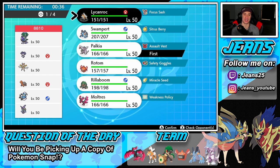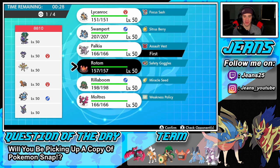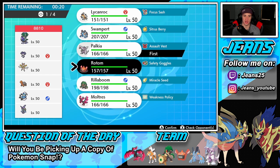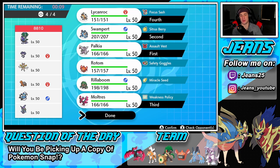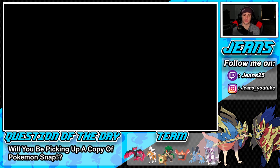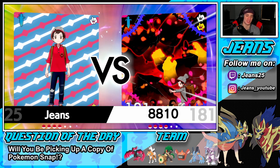Trying to think what we can do — it's just such a strong combo against this team. We do have Safety Goggles and Assault Vest so I'm bringing Palkia. I can't lead Lycanroc in case he leads Indeedee because of the Psychic Surge. I'm going to bring Palkia, Moltres in the back, and Lycanroc in the back. I'm also liking Swampert here since he has Talonflame — Water type — and Thundurus' Thunder can't hit Swampert.